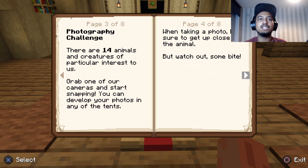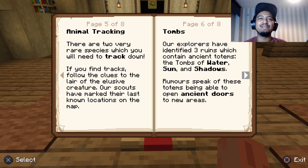Photography challenge: there are 14 animals and creatures of particular interest. Grab one of our cameras and start snapping. You can develop your photos in any of the tents. When taking a picture, be sure to get up close to the animal — but watch out, some bite! Animal tracking: two very rare species which we need you to track down. If you find tracks, follow the clues to the lair of the elusive creature. Our scouts have marked their last known locations on the map.